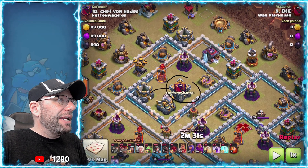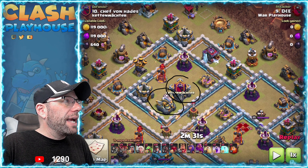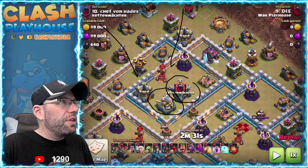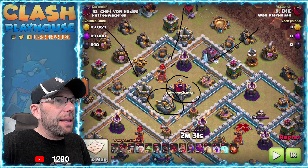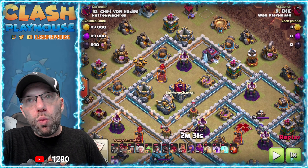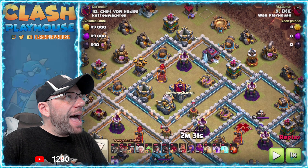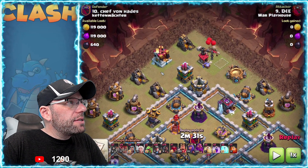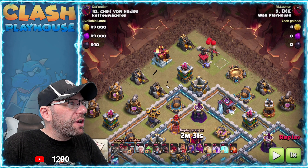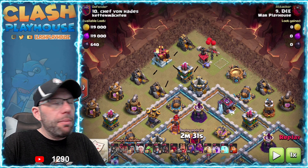CC and Eagle are the most important things. They're both right there, so I want to be going in either from this way, this way, or this way — that's going to be my easiest route to get them. I saw that over here there were spaces where Teslas might be able to pop up.